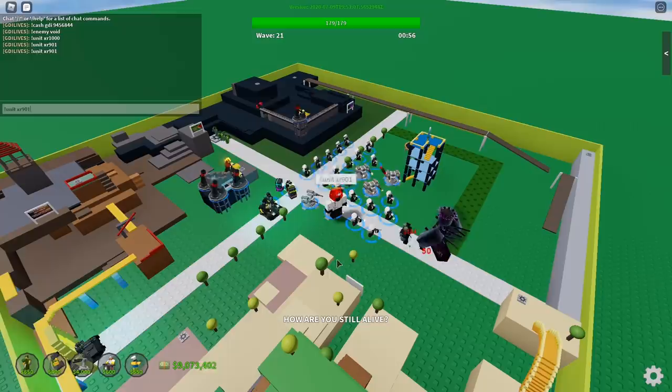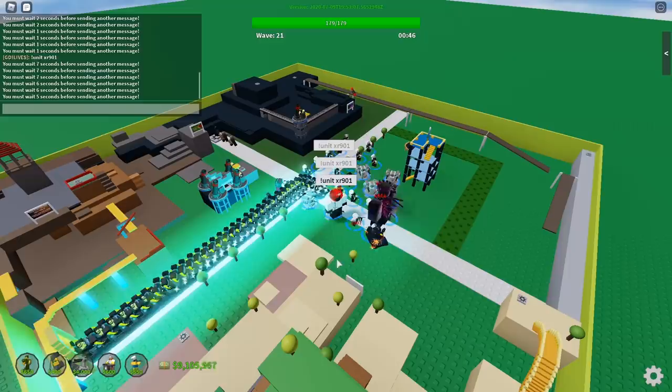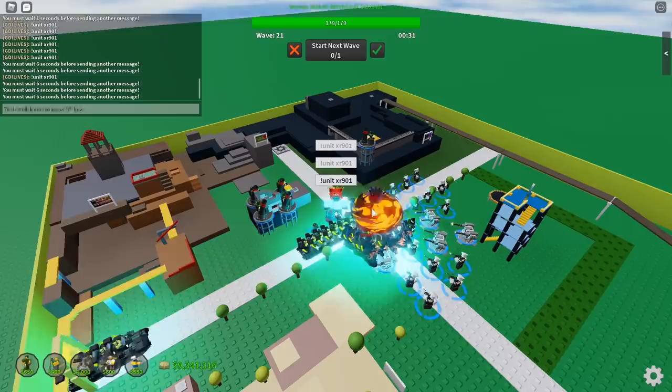I'm gonna cheat real quick. I'm spawning some zeds because we're probably not gonna be able to kill this. I'm just gonna spam a bunch of zeds — ie XR-910s. I'm not sure when these are actually gonna come out to the public. It's been a couple of months. They're just in the game currently, trying to be rebalanced because right now they're not that great for the price.